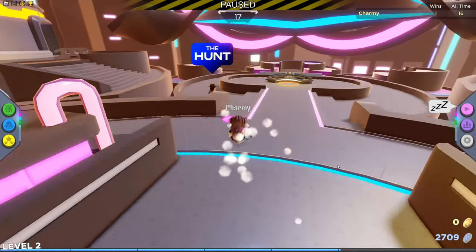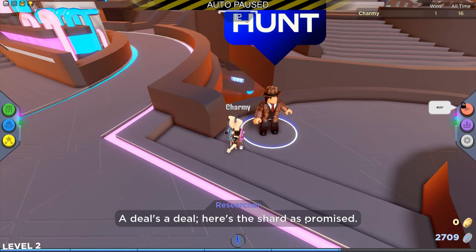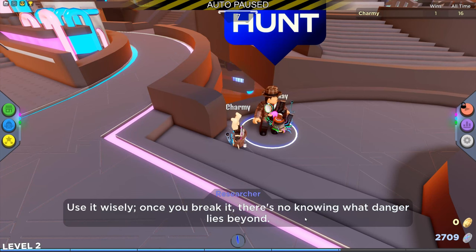After you complete this, talk to the researcher a second time. He'll give you the blue gem, or as he calls it, a shard. You should equip it into the arm and press the left mouse button to break it.